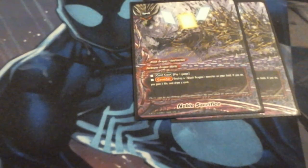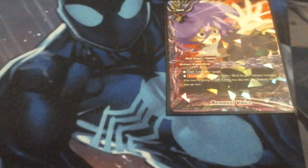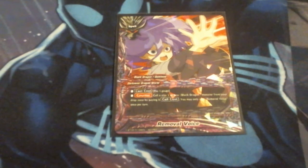Getting into our sideboard: the first two cards are Noble Sacrifice. Pay a gauge, destroy a Black Dragon monster on my field, and if I do, I gain two life and draw a card. I swapped this out for Devil's Stigma, but if I need more draw than gauge in a certain matchup, I can sideboard in the Noble Sacrifices. I'm also running one more copy of Voice Removal in the sideboard — I could drop Black Ritual down to a 2-of, but having that third Voice Removal means I get to use it more consistently when I need it.